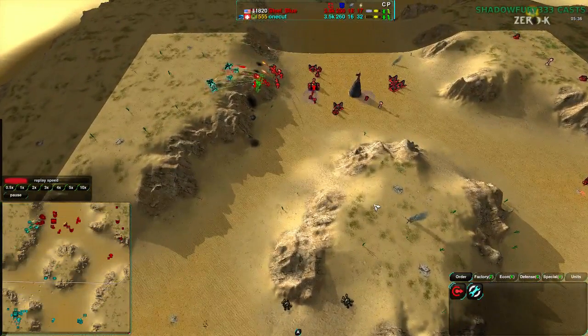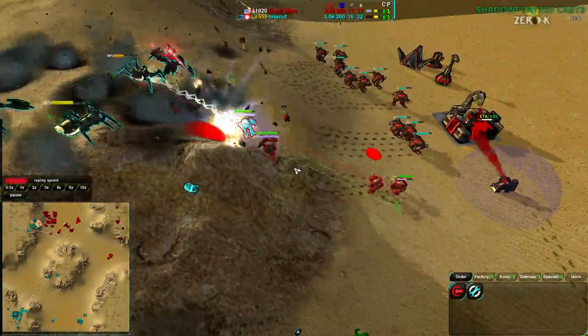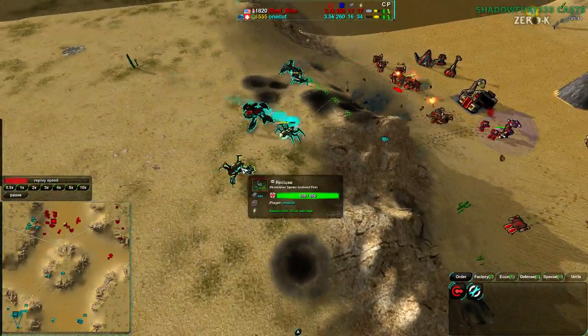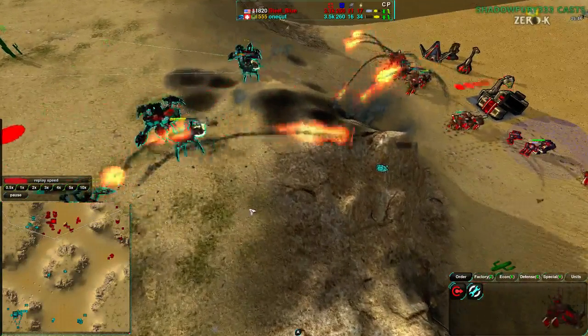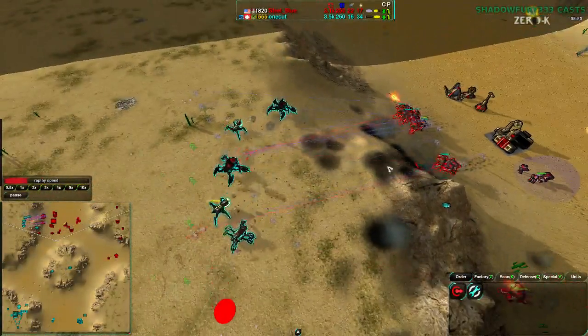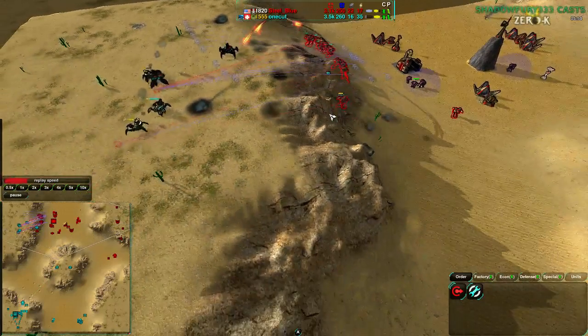OneCut tries to take what he can out of that engagement. The Venoms are able to deal with a lot of bandits — Venom and Redback together can handle them. And there is actually a Recluse on top of the rest of OneCut's force — Venom, Redback, and Recluse all together pushing to deal with the incoming attack. The Recluse is going to help, but retreat still remains necessary since they can't easily push into those Rogues.